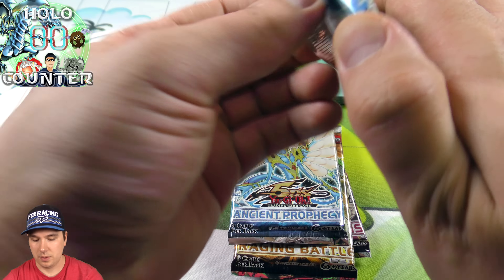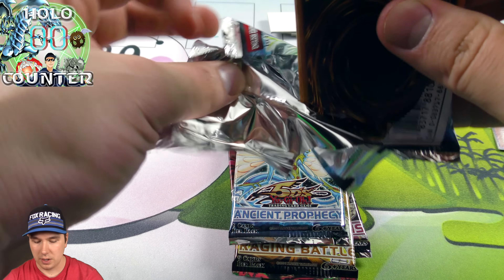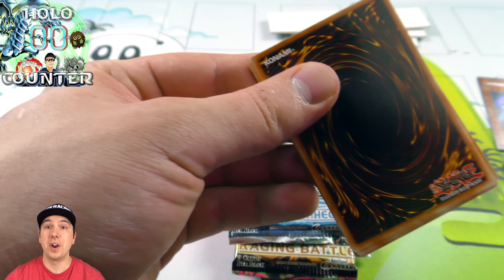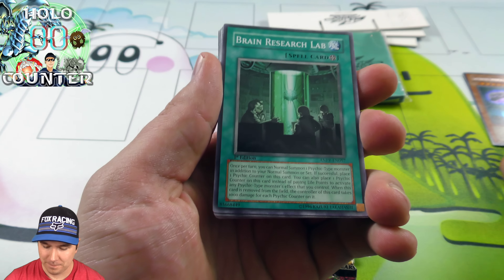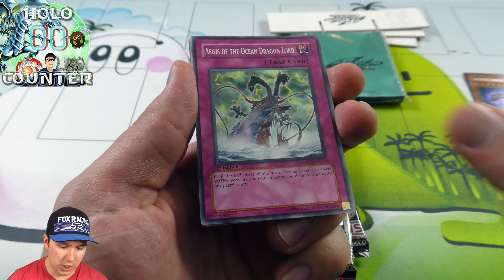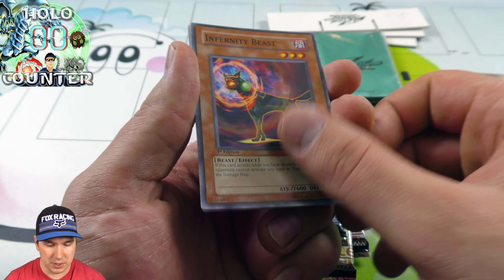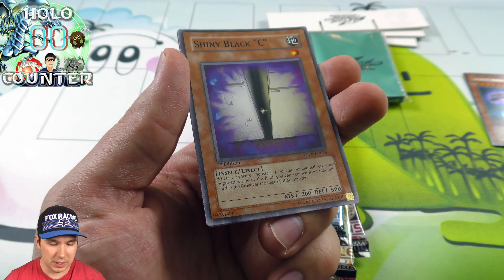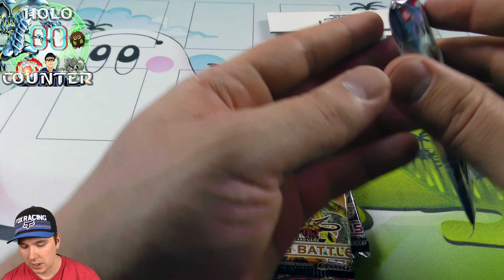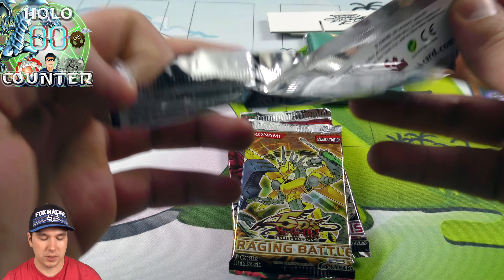So Ancient Fairy Dragon — it's time to be pulled. Ghost Rare, that would be epic. The chances of getting one of those is one in every case. Challenge accepted. No Ancient Fairy Dragon, unfortunately. These older packs are a little stubborn on giving out foils anyway. Looks like these two packs are first editions. That's pretty cool.